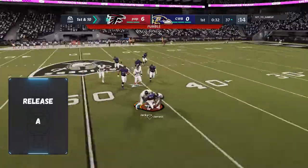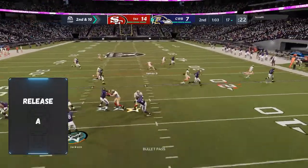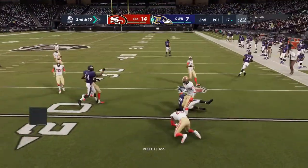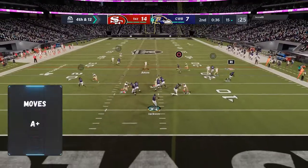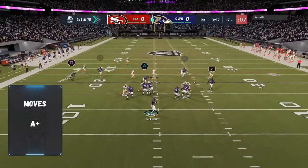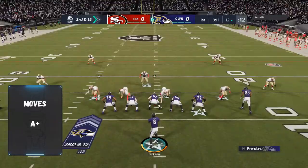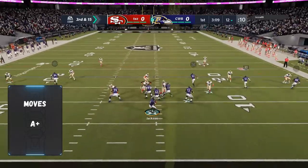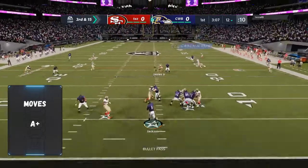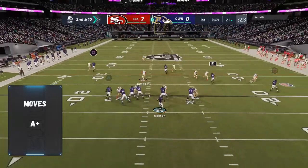Throwing from the pocket under pressure is not an issue either, so I'll give throwing under pressure an A. He's not gonna be very affected. But can he fumble in the pocket? Yes, he can. His moves are gonna be an A plus — juking and spinning are great — so if you need somebody to miss, he can make them miss. But he is gonna fumble if you get hit.